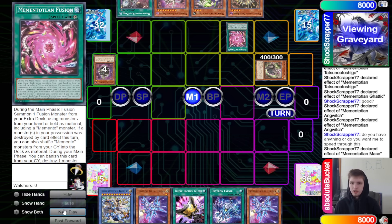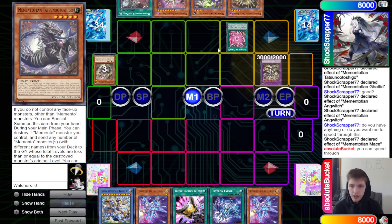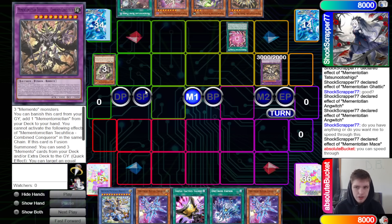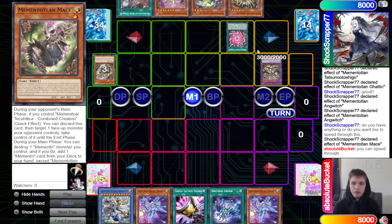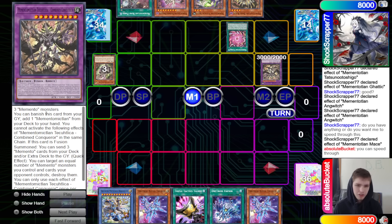They activate the fusion spell, shuffle back two, pop Mace, and bring out Memento Michelin — Teshuliklia Combine Conqueror. This is a new fusion monster: you can banish it from the graveyard to add one Memento Mctalon from deck to hand.